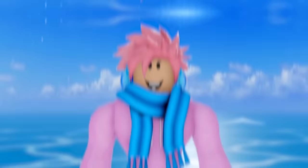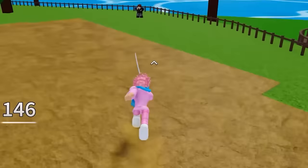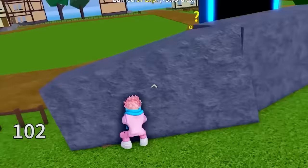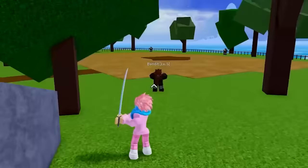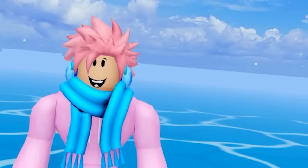Here are tricks and info for every sword in Blox Fruits, including some secret swords you might not know exist. Starting with the Katana — sold for 1,000 belly on the Pirate Starter Island from the sword dealer. It's really basic, doesn't do a lot of damage, not great for combos, and has two abilities: Quiet Rush and Air Slash. It's decent for starters, but you definitely want to switch to a different sword as soon as possible.